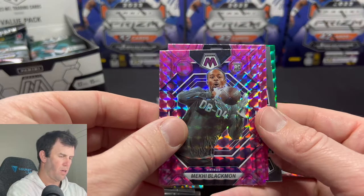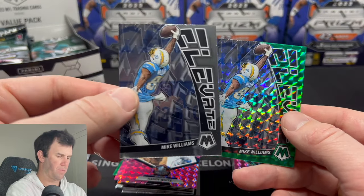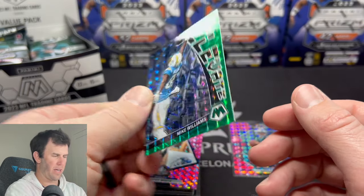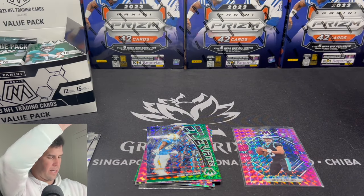We have a couple more here. Mech High Blackman. We have Randy White and then a Mike Williams elevate and a Mike Williams elevate on the green mosaic. Hit a good rookie quarterback on the first pack.